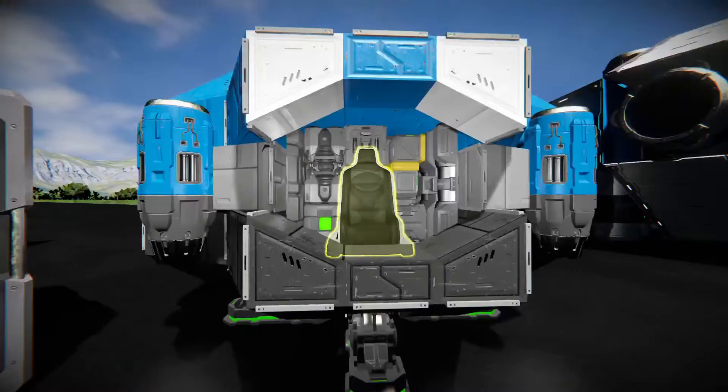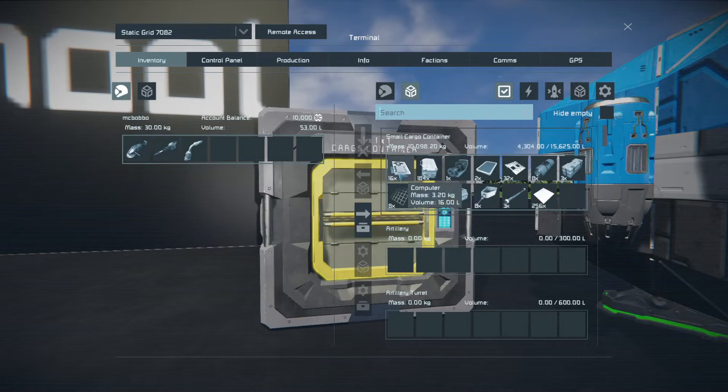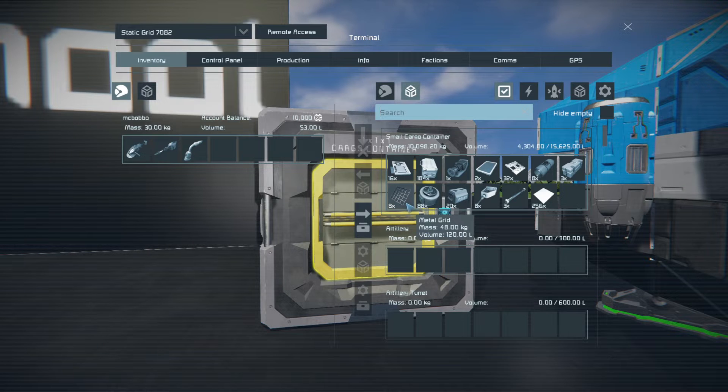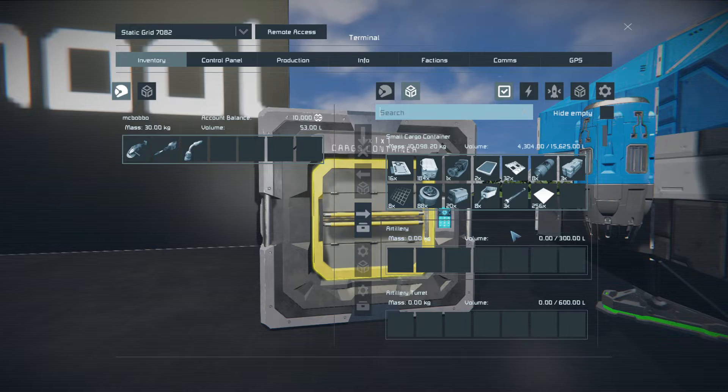There are also parachutes in the parachute hatch. If you grind this thing down completely to nothing, you will get 16 computers and so on. There's a survival kit in here. It shows 20 power cells, but understand that will probably be 20 scrap — as you grind batteries they give you scrap back, not power cells. There are eight metal grids and a small number of small steel tubes, which need to be made with the basic assembler.